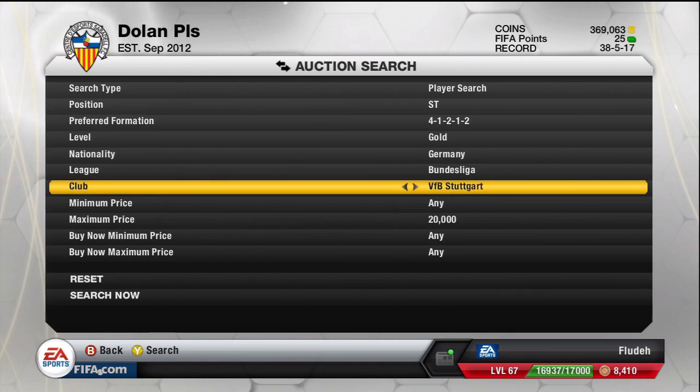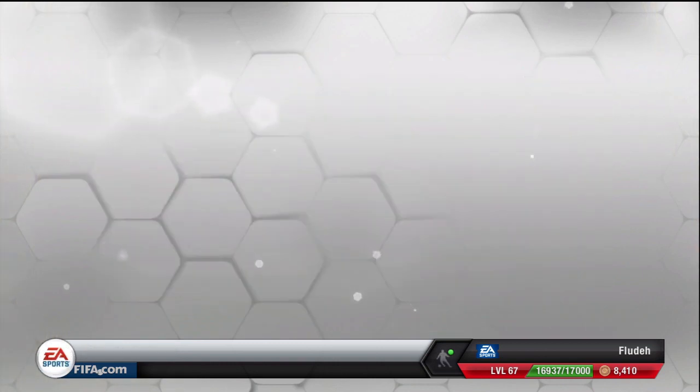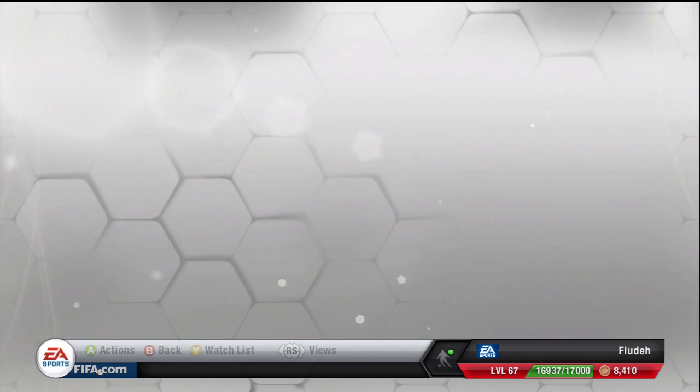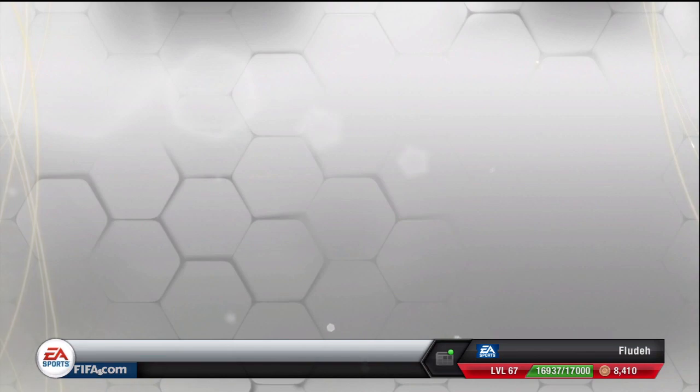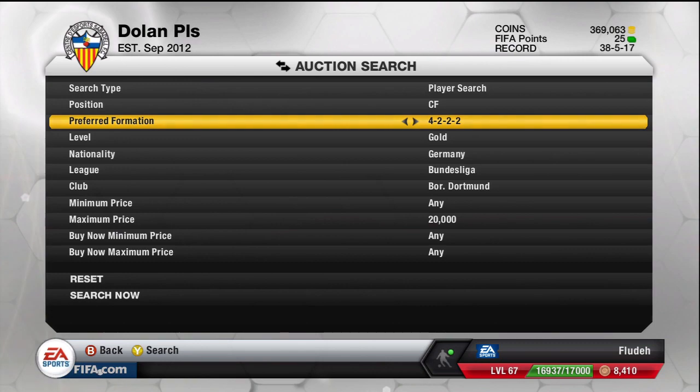Another player which I'm going to show you how to do it with is Marco Reus. He plays for Borussia Dortmund. He's the centre forward — I'm going to search 4231 just because the 41212 doesn't have that centre forward slot, it has the CAM slot, and centre forward is his fixed position.